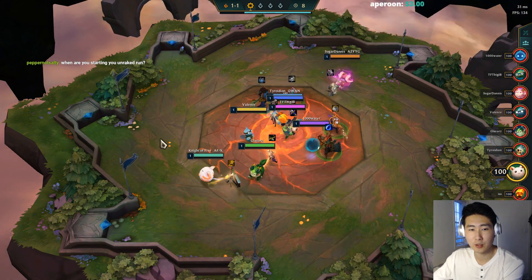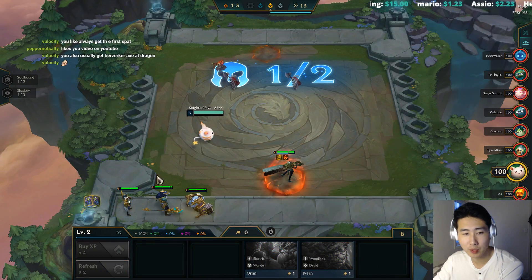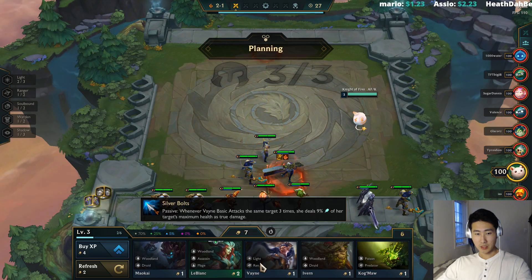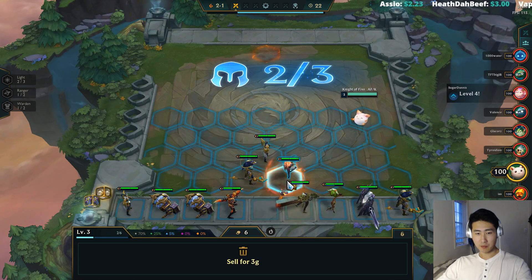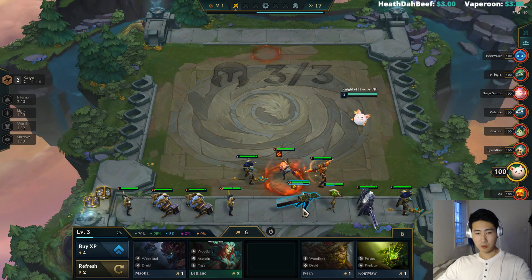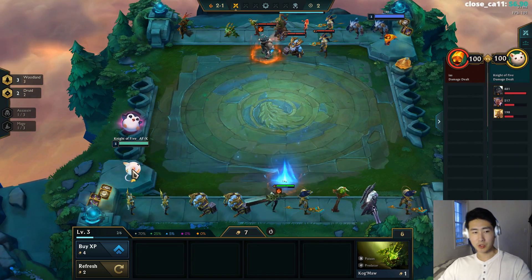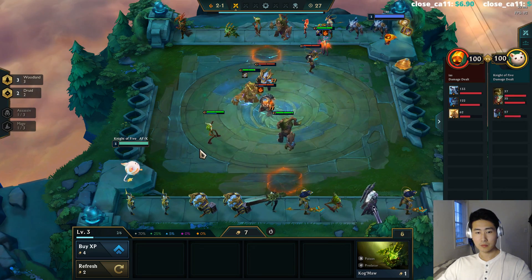I got set up — perfect start right here. Vane, Nasus — I want to buy two horns but we can't really sell Senna right now. Nasus, Leona, okay another Vane. It seems like we might as well just go Rangers right now. Too bad we don't have a third Inferno, we could do Woodlands. Yeah, I just got rid of all the Rangers and we're just gonna go Woodlands.